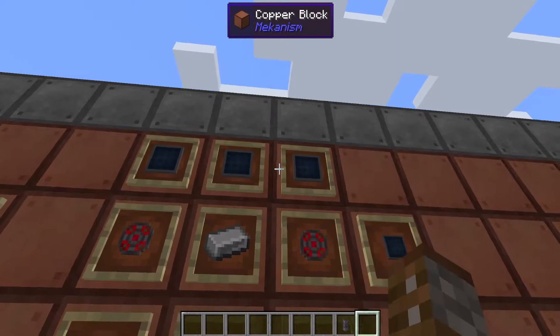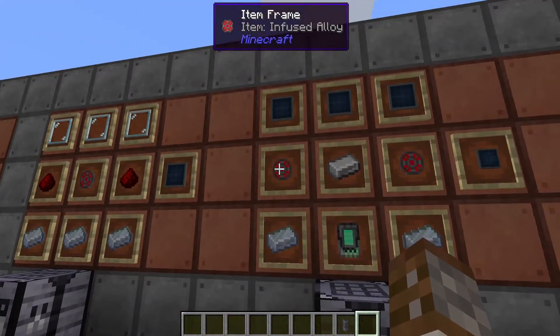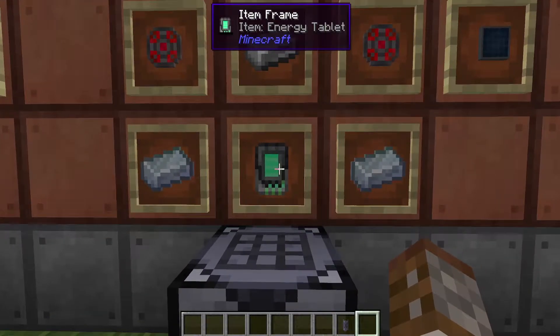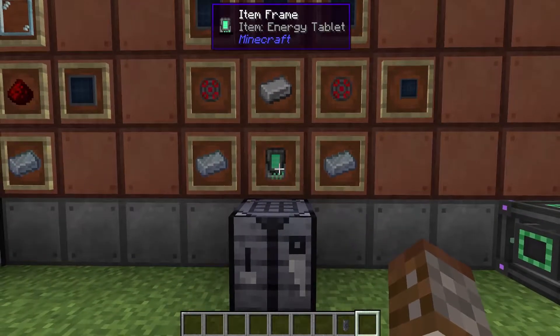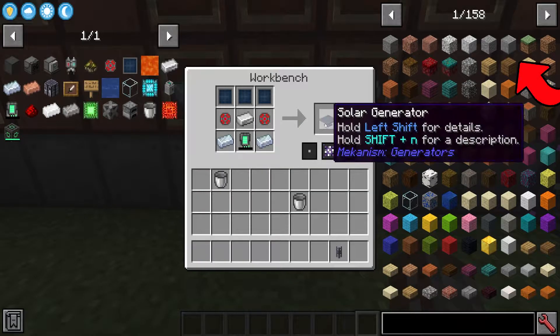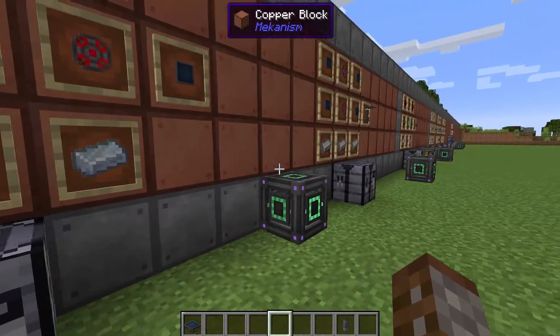The three solar panels go on the top of the crafting table, then you need two further infused alloys on either side, one iron ingot in the middle, the energy tablet at the bottom, and two osmium ingots on the other side in any crafting table, and this gives you your solar generator.